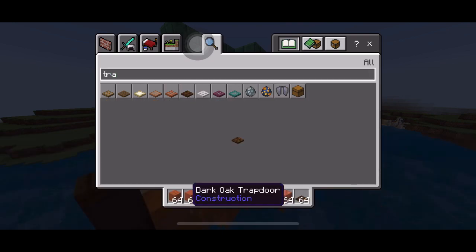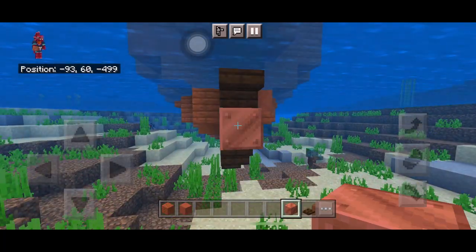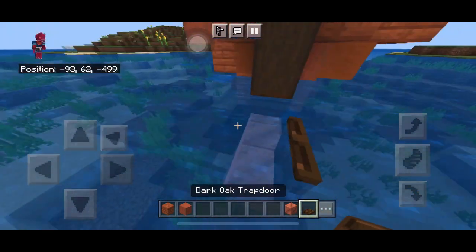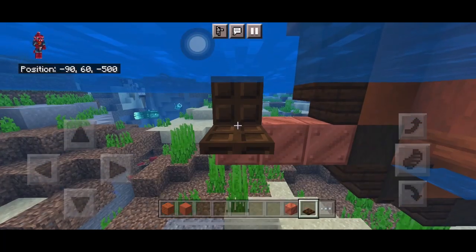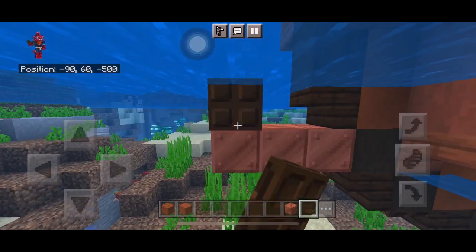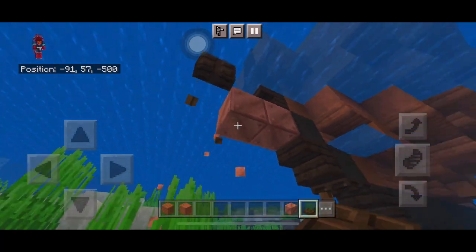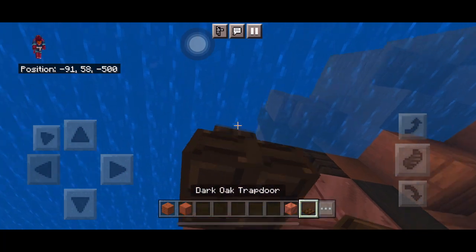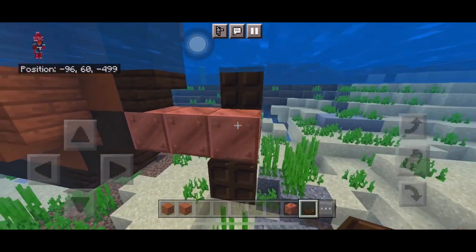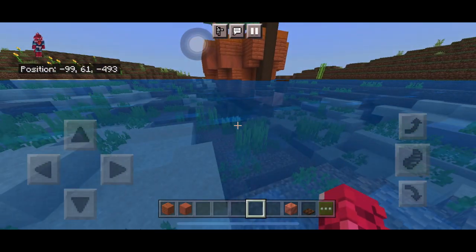Grab some copper and a trapdoor — this creates an interesting propeller effect. Place three blocks of copper, then place a trapdoor and flick it, another trapdoor on the side, then one underneath and another flicked trapdoor. Place one on top to complete the propeller design.